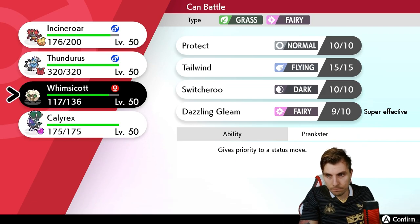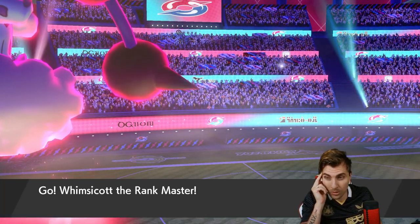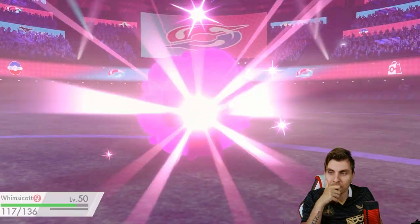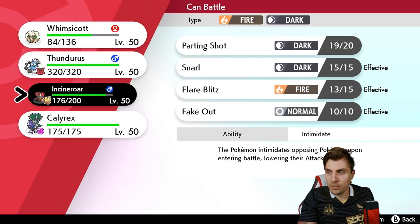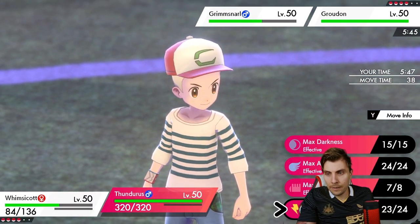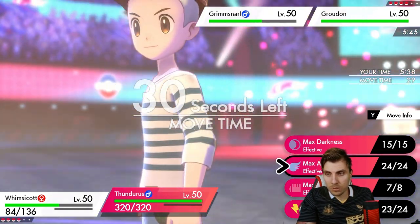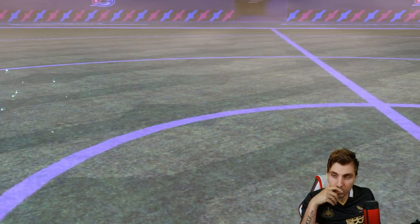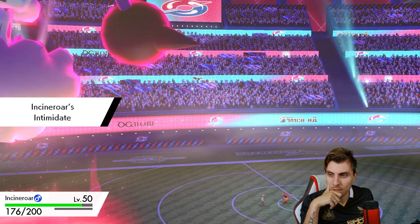At least we get the Parting Shot out and can get Calyrex onto the field. Calyrex and Thundurus together, even with the Umbreon threat, gives more firepower to clear things. We're wasting one Max turn here but we'll get the Parting Shot off. The drawback is if they Spirit Break into Incineroar it puts me off bringing Calyrex out. Spirit Break isn't going into Thundurus, so it's better to preserve Calyrex. We switch Whimsicott out for Incineroar to get another Intimidate.